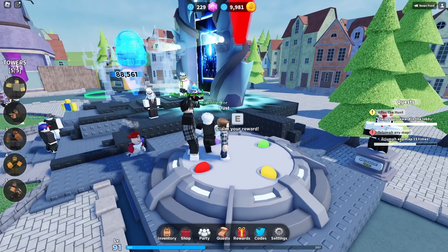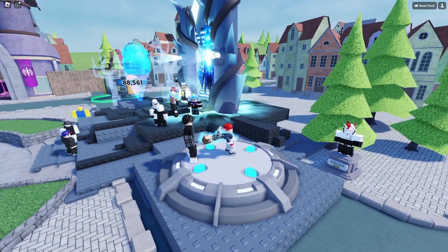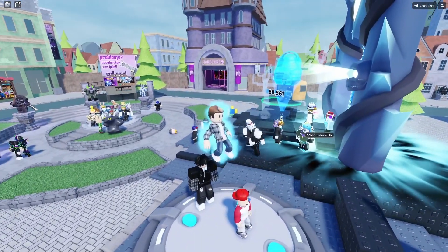So when you complete 3 games, you can go to the lobby and then click on this Claim Your Reward thing — there's this platform and it plays this really cool animation.